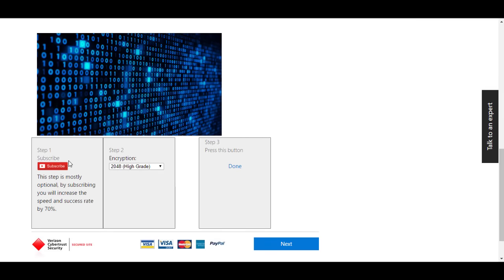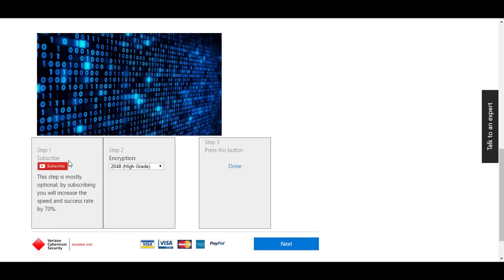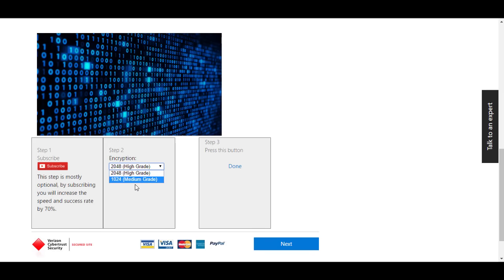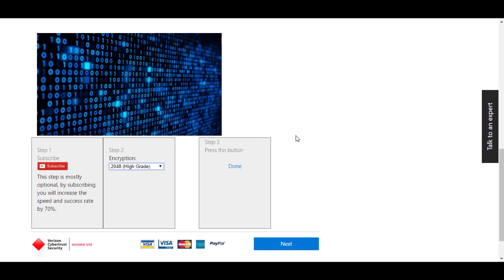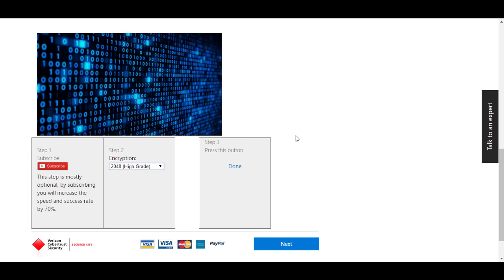So step one — you should subscribe because it does increase the success rate by 70% and increases the speed. So just hit subscribe to save that. And step two is the encryption. If your computer is really fast, choose the high grade encryption, but if you have a slow computer choose the medium grade encryption. Make sure you choose the right encryption, otherwise this part won't work properly. I'm going to choose high grade because I've got a new laptop — you guys can check out that free laptop video, I'll put that in the description below.